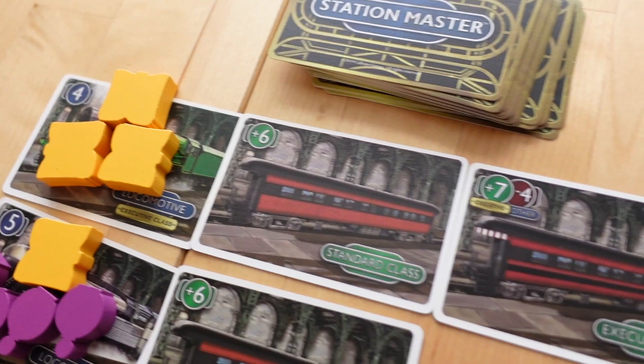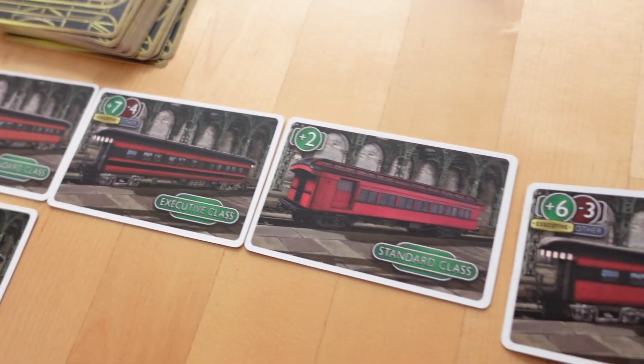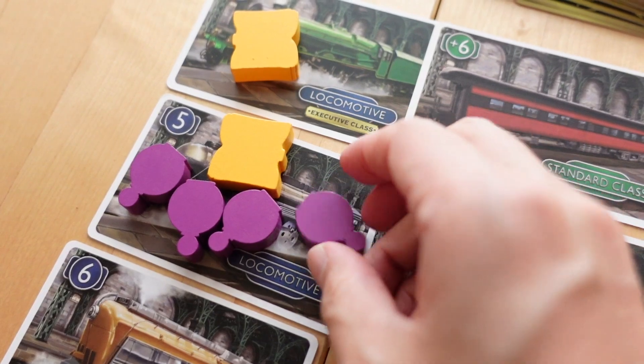I'm Leanne and I want to inspire families to learn through games and have fun while the kids learn something along the way. So if this is something that you are interested in, consider subscribing. In Station Master, players play cards to attach the most appropriate rail cars to locomotives and load passengers on available trains in the most efficient manner.